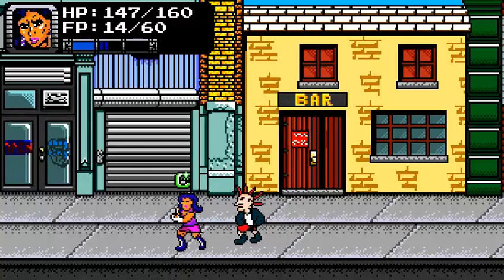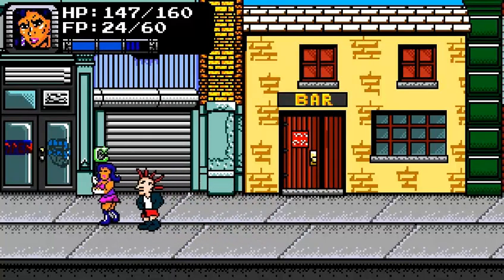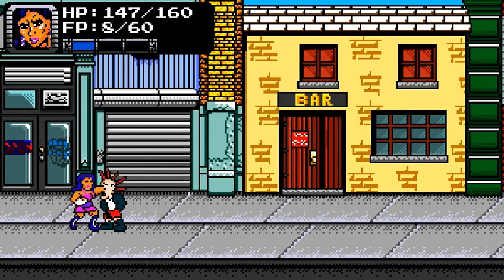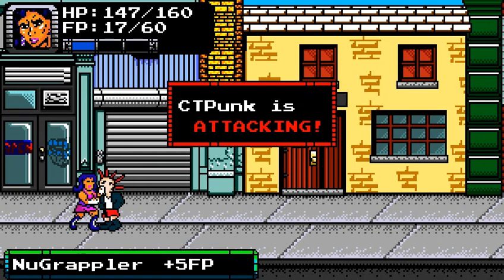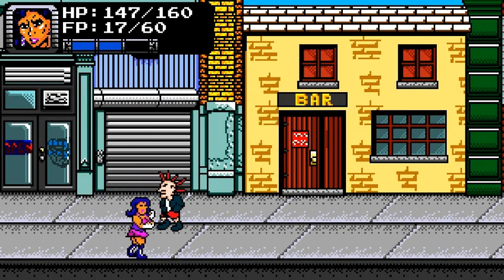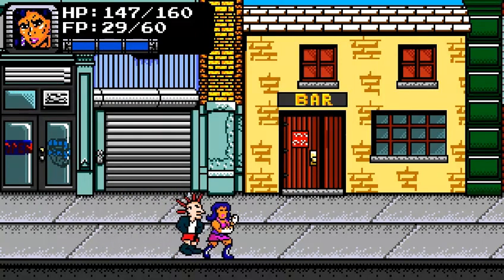So you gotta generally wait until your meter fills up and then you want to strike at him. Strike grapple — that does good damage. If I just wait, my FP will restore over time.